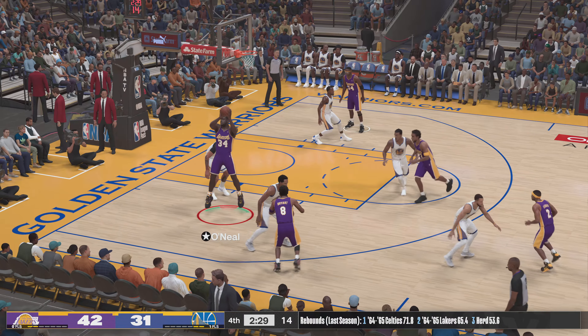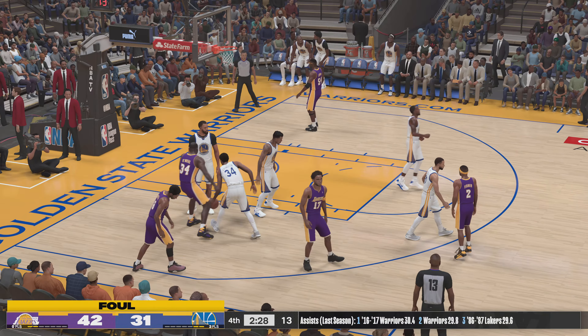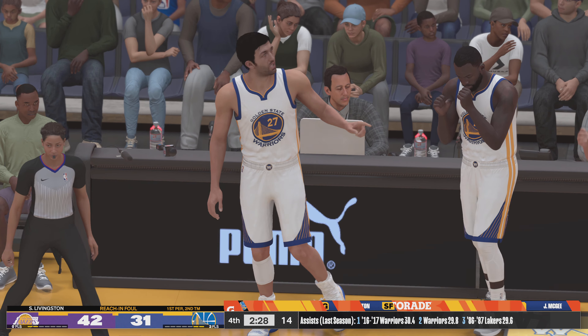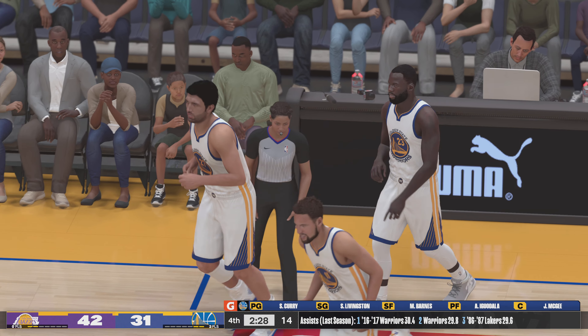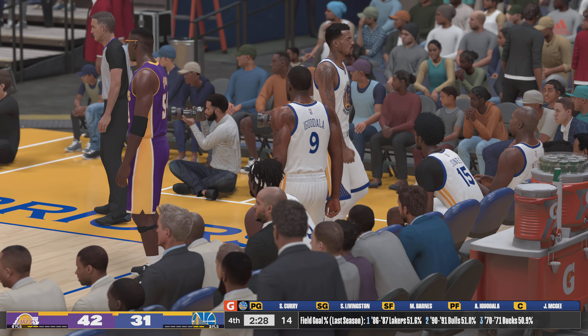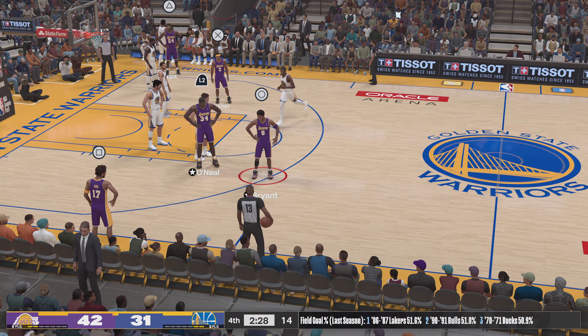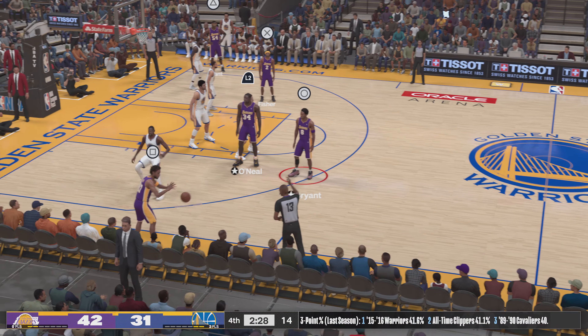On the wing Bryant, pass to Shaq — and the call will be against Shawn Livingston, that is his first foul of the game. Different look here for the Warriors: Pachulia is checked in for JaVale McGee, Green comes in for Andre Iguodala, Durant's checked in for Barnes, and it's Thompson in for Shawn Livingston.